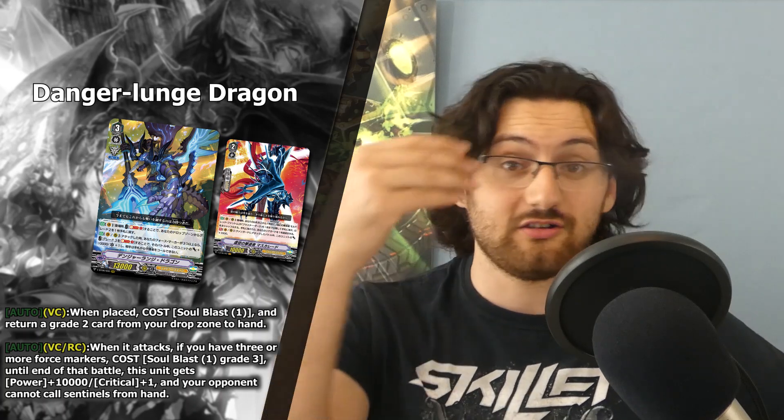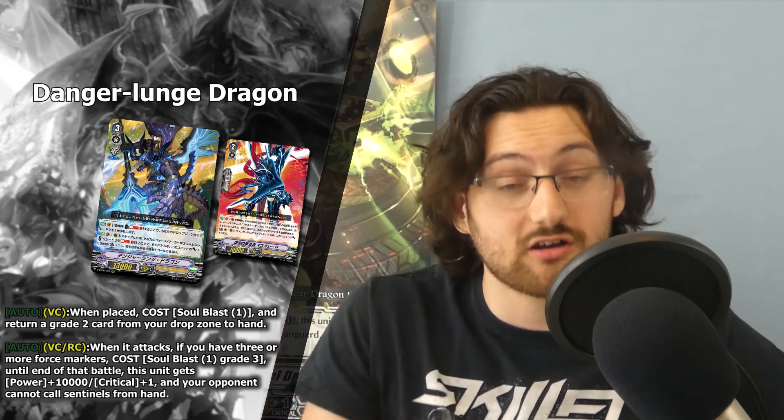Mordred Phantom as a first grade three doesn't do much when your opponent isn't at grade three — you can generate Force Markers with Blaster Dark, but that leaves them open to retire clans. You want to save Mordred Phantom for when your opponent hits grade three so you can attack with multi-attacks. Instead, riding Danger Long Dragon gives you a Force Marker and lets you Soul Blast your grade two and fetch it back. You can hit your Masquerade grade two — ride it the previous turn, check the top seven, maybe get a Mordred Phantom or Blaster Dark to hand, call stuff, then Soul Blast the Masquerade and get it back to hand to have another go at checking the top seven.